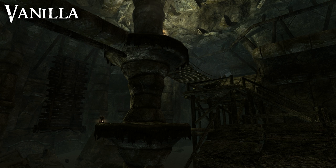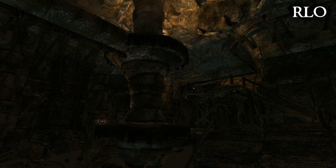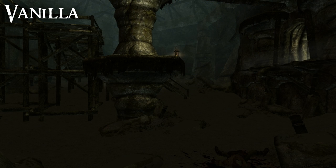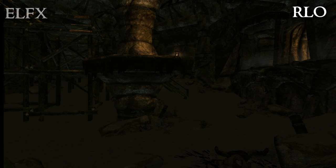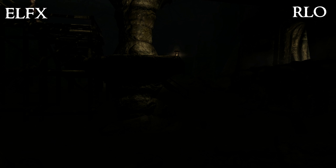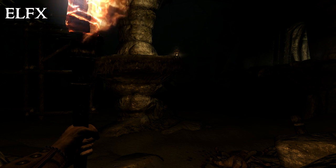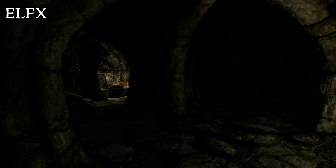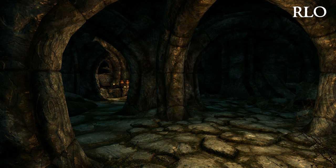Look at this vanilla dungeon scene — loads of ambient light. With RLO the ambient light has dropped a little, the scene looks a little nicer and creepier, but visibility is still pretty good. Now look at it with ELFX — the only light sources are those two little candle lanterns, and they don't give off a huge amount of light. ELFX doesn't just make the place look creepier and scarier — it makes you require a torch. There's no way around it, it's dark. Both mods change the way dungeons look, but ELFX changes the way you play. I've been playing with RLO for quite some time — you do need a torch in some places if you really want to see well, but it's not essential. With ELFX, probably not a chance — you're going to fall off a cliff.